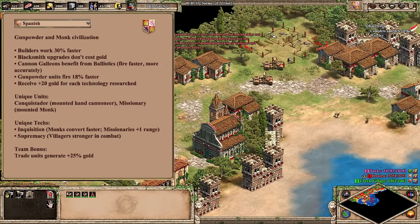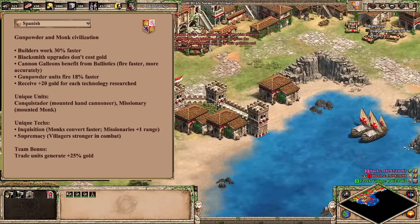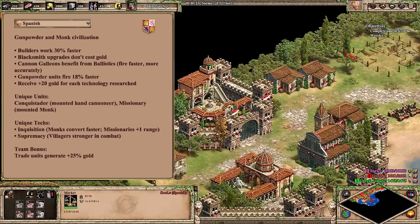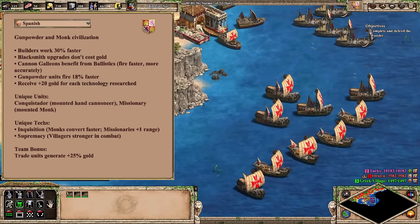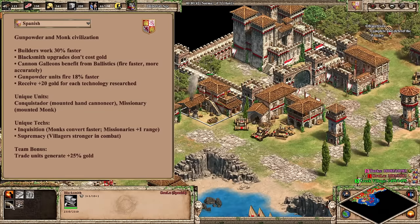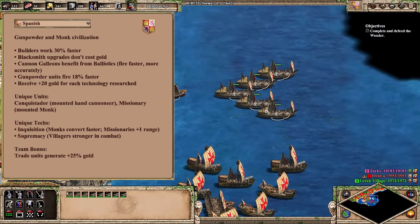On to the other side of Europe for our next civilization, the Spanish. This gunpowder and monk civilization will be the last from the Conqueror's expansion, and one that has always occupied a unique place in the metagame. Spanish have always revolved around their broad tech tree and Conquistador unique unit. On most maps, Spanish are looking to survive the early game, because unless you're going for a big tower rush with the faster-working builders, this civ possesses very few impactful bonuses until mid-game. Once Castle Age comes in, however, it's Conk time, baby!